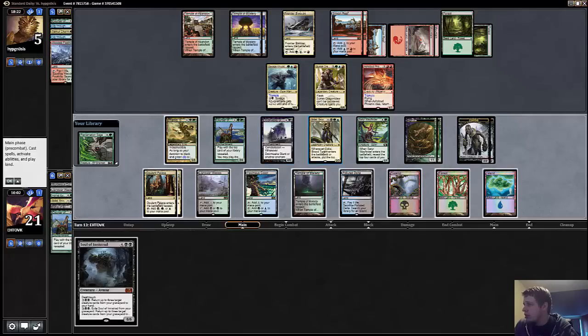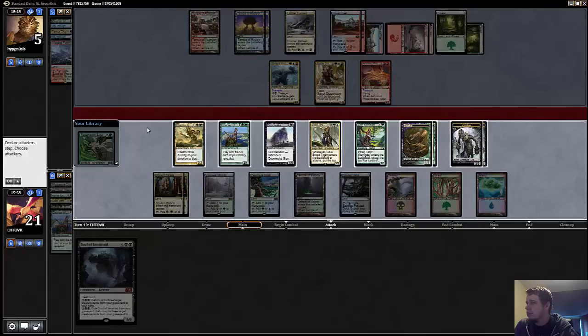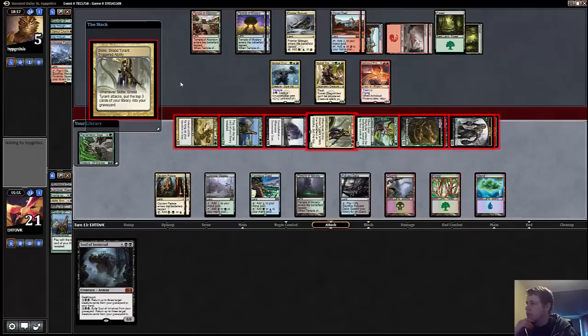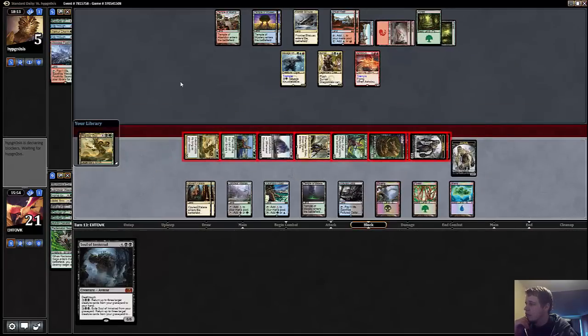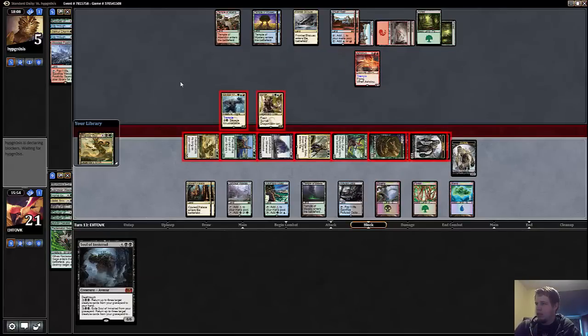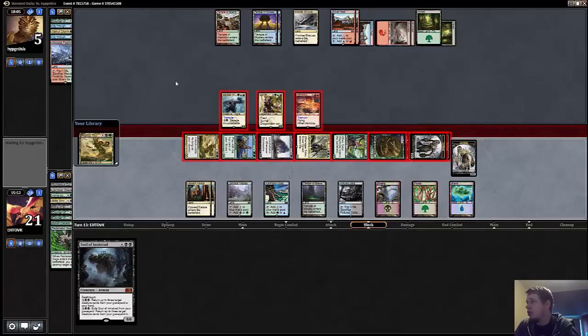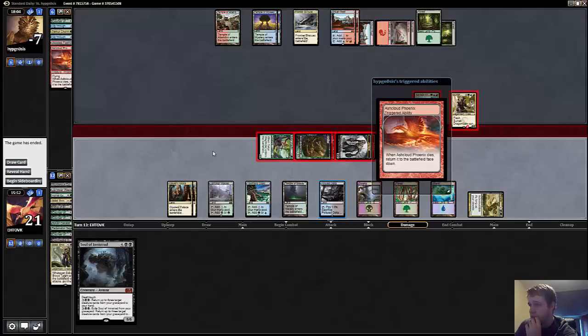Three blockers — these are my three biggest: 2, 4, 5, 6, 7, 8, 9. Yeah, okay — very dead. Also, if I wanted to I could have Farika, Doomwake, Demon Blanch, but it doesn't really matter. I know his last card is the Stubborn Denial. Good showing there.